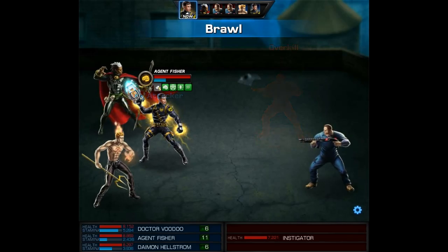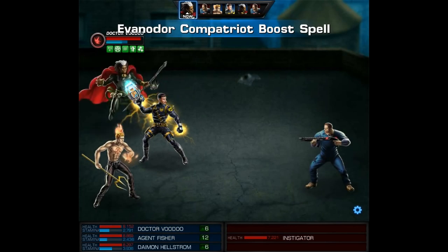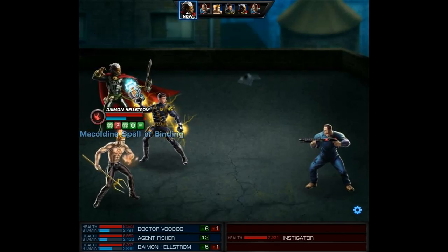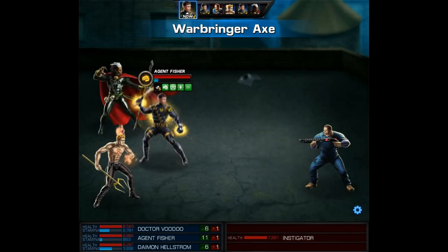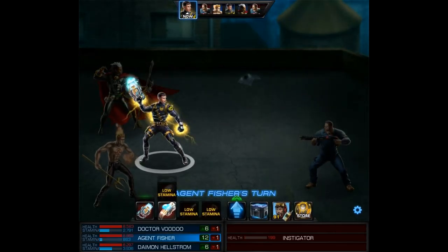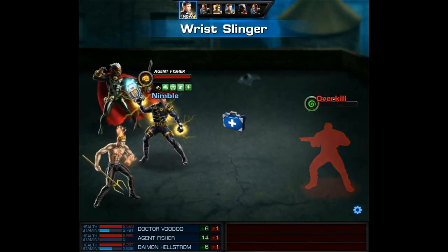And lastly, with Dr. Voodoo, I'll use his level 9 and place it on my agent, so my agent will gain two turns to try to finish the last instigator. First, I'll use the axe to try to one shot him, but if it doesn't make it, we can use pretty much anything to finish him. He only has 199 HP left, so we'll use the Wrist Slinger since it's the only thing we have enough stamina to cast. And that's going to be it for this battle.